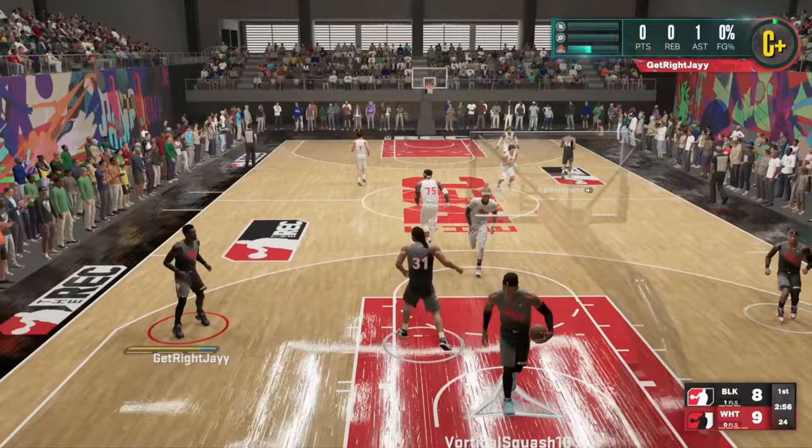If you've got a lane, go for a dunk, but if there are people in the paint there are ways to get around them. Right now nobody really has bully badge, so you have to go around people. This layup feature 2K added works wonders - it's perfect for smaller players trying to finish over bigger players. I actually pulled it off twice and I'm kind of surprised.